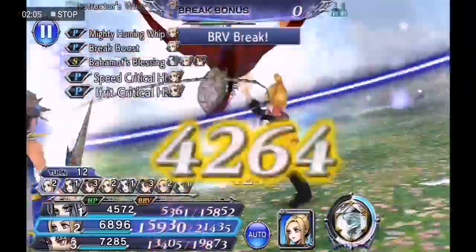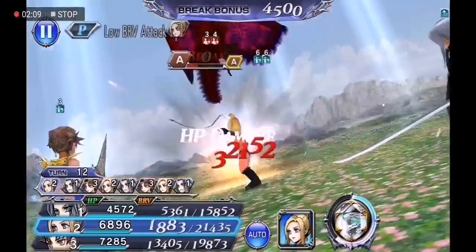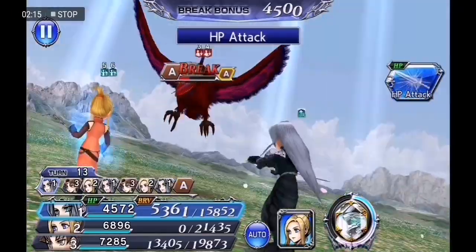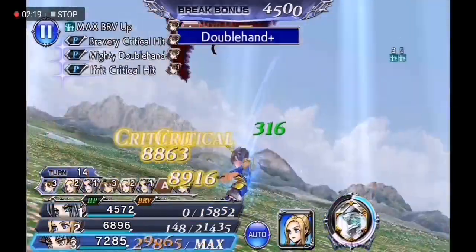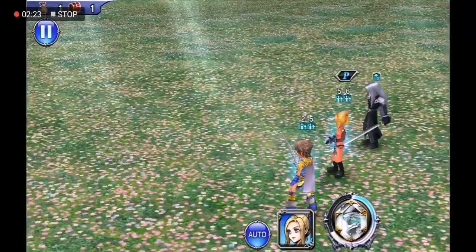I'm gonna go for the EX with Quistis to get the boss's matches as low as we can. I went for the HP there with Sephiroth because I knew my Bart was gonna be able to overflow his double hunt and finish the bird off.